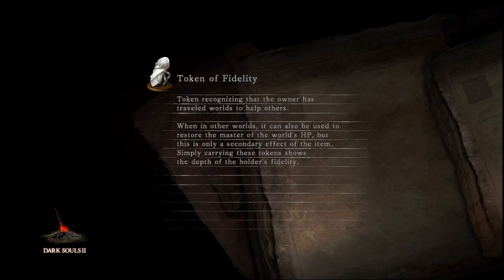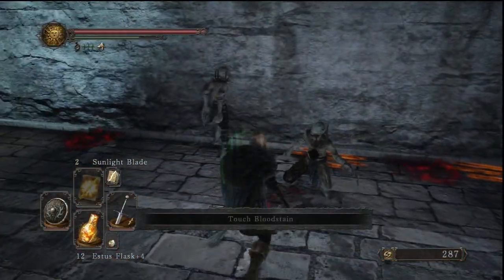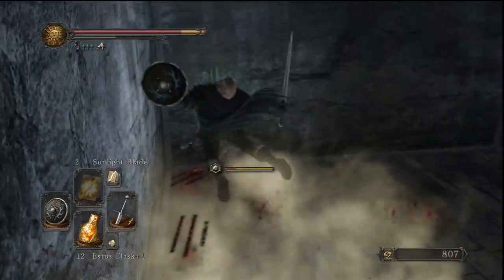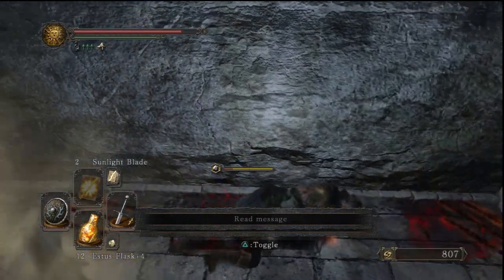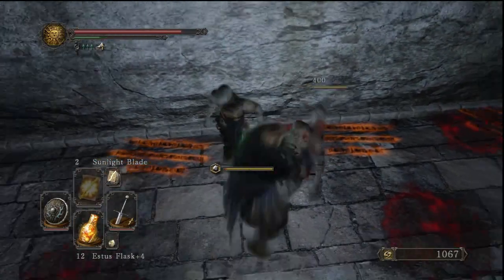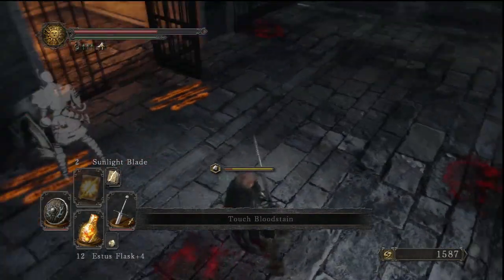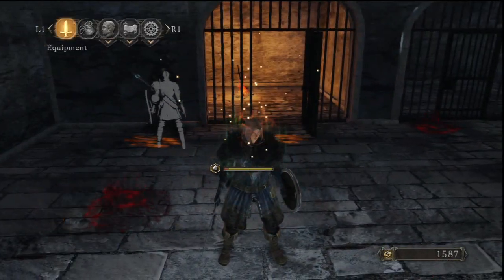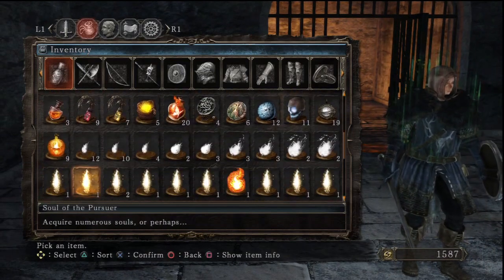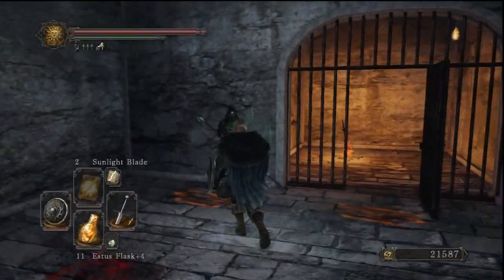That was, I think, successful. Sometimes when you're struggling with a boss, it is actually worth it to leave the game for like a day or even a few hours, and then you come back and you might find yourself being more successful. Just taking a break from everything. I didn't mean to backstab him because that's actually gonna screw things up. I'm gonna need to get some souls because I'm pretty sure Blinding Bolt costs like 30,000 or something.